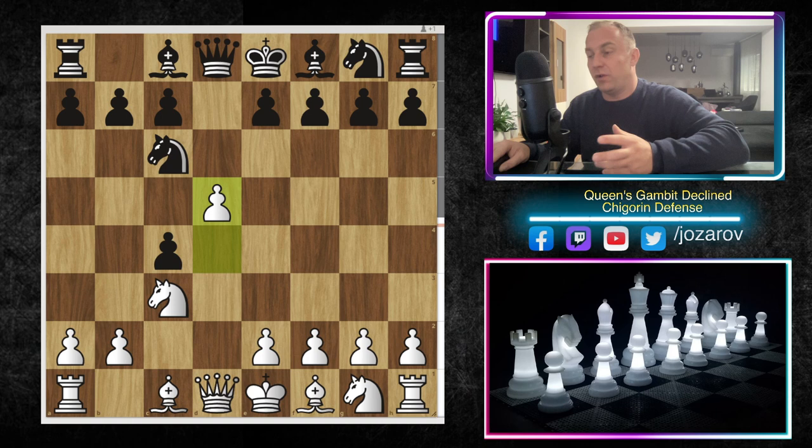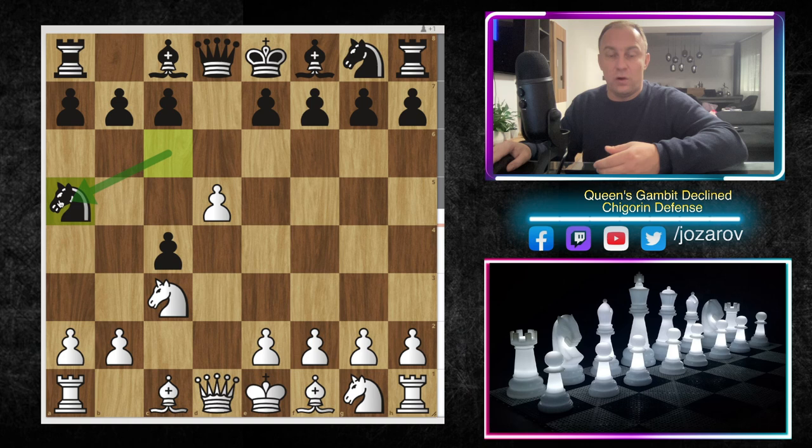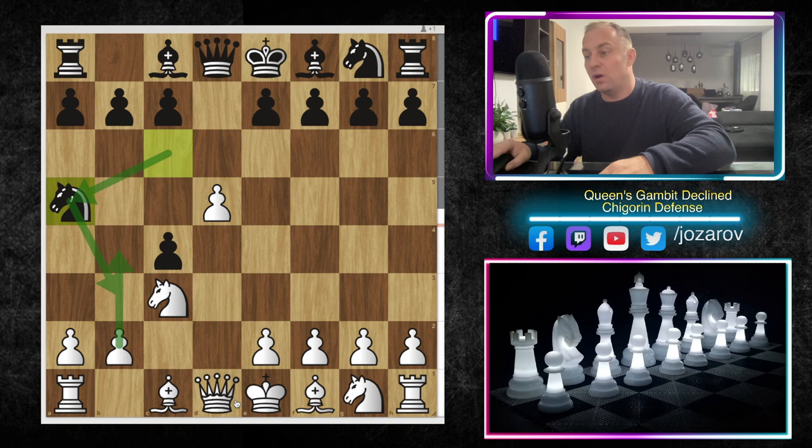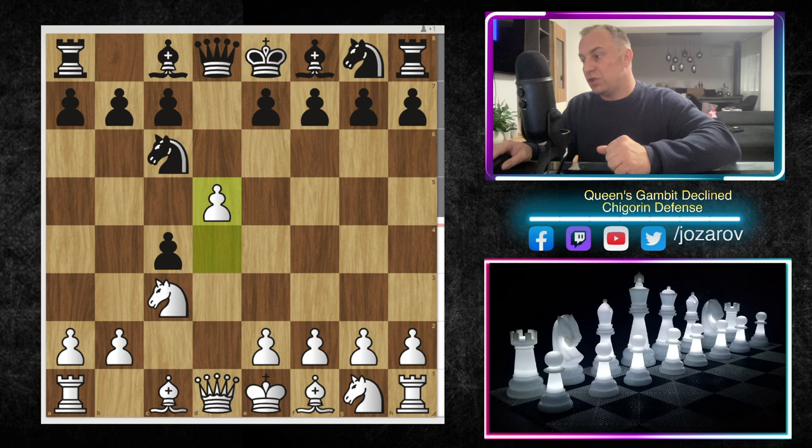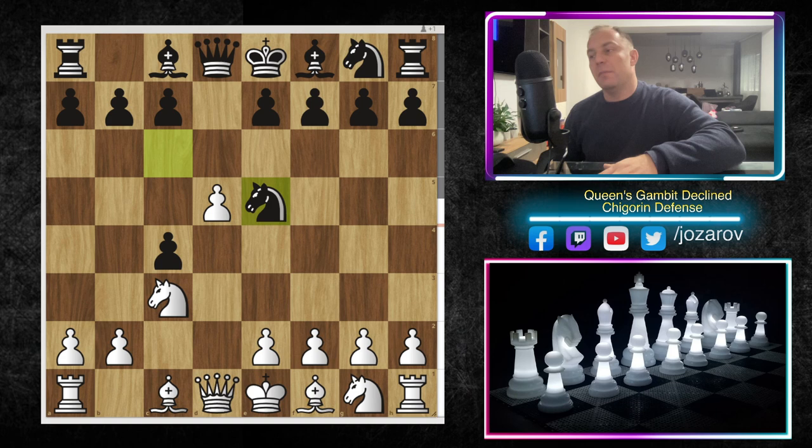D5 creates immediate attack against the knight. In my previous video we analyzed the move knight to a4, which was a provocative idea by Black — hoping that you go into the queen to a4 and then b4 lines. For a better understanding of those lines please check out my previous analyzed video. We're continuing now with knight to e5. Knight to e5 is a more solid way to play the game, but I don't like this line simply because the knight in the center gets too exposed.